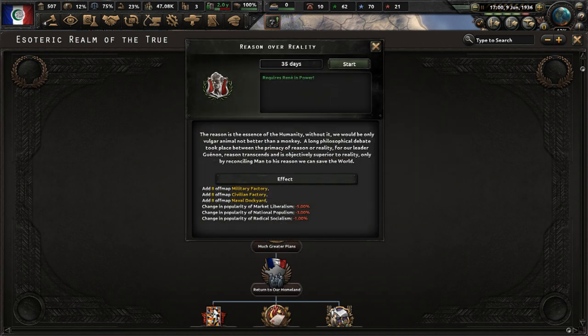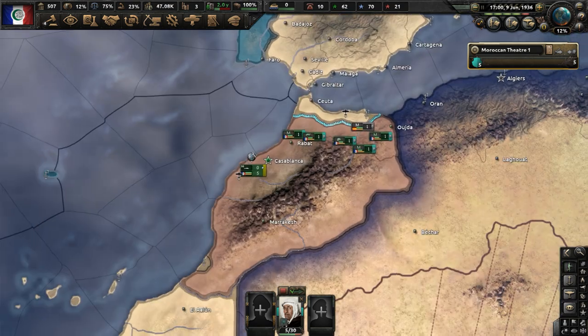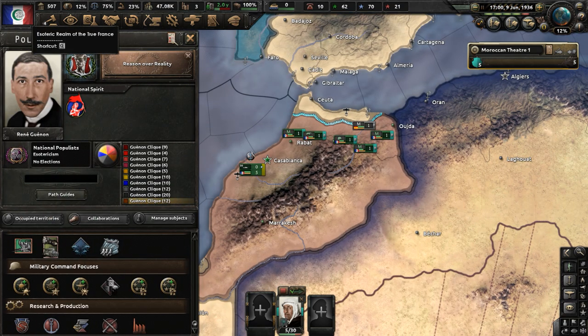Reason Over Reality — its description says: the reason is the essence of humanity, and without it we would be no better than a monkey. Reason transcends and is objectively superior to reality. Despite all those words, what it basically does is give us some military factories, civilian factories, and dockyards, while the market liberalism, national populist, and radical socialist parties of the Esoteric Realm of the True France will lose popularity. I'm going to end part one of my René Guénon Morocco playthrough in Kaiser Redux here. You can check out Kaiser Redux in the video description. If you enjoyed the video, make sure to like and subscribe. Have an awesome day.